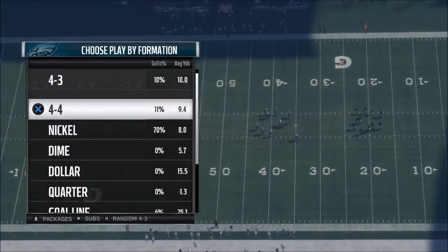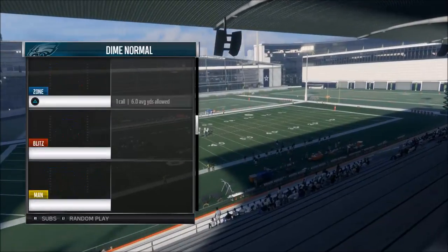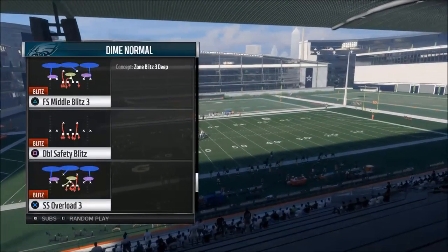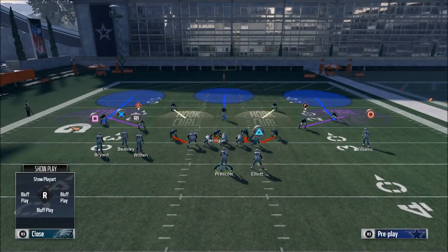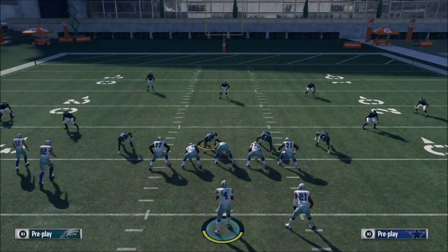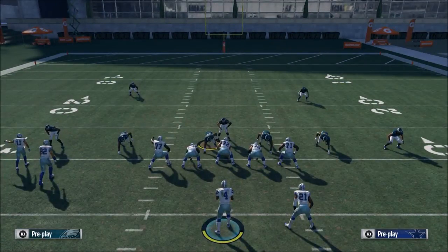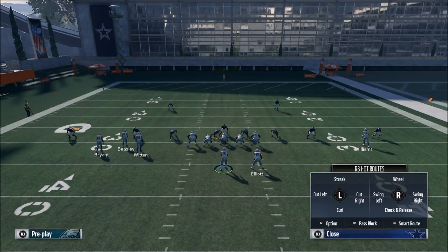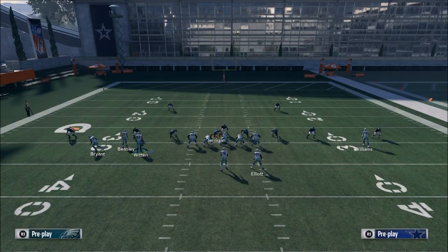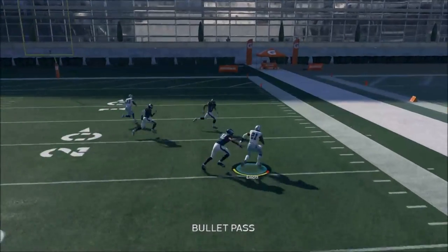The only Cover 3 I've ever really faced big issues with is the Cover 3 Double Buzz — probably the toughest Cover 3 you're going to face. In my opinion, this is the toughest Cover 3 you're going to face and they will shut down a lot. However, the wheel route is still wide open because they're in a cloud flat.